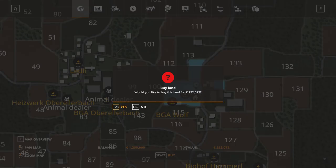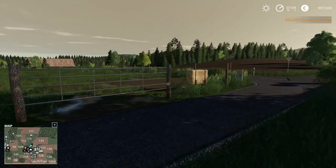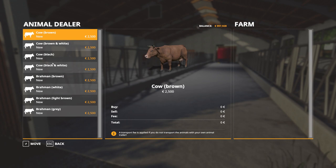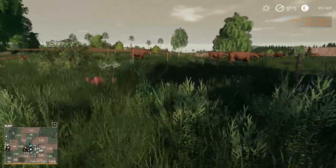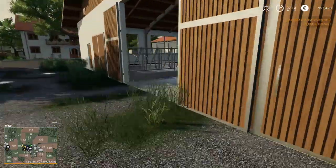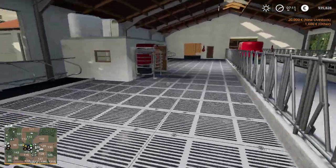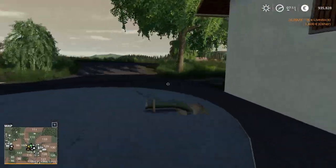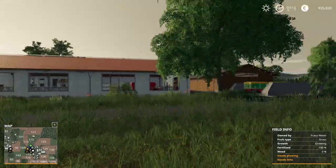If you buy this land for 250,000 you get a fully working BGA — biogas plant — but I just want to show you this. This is your land now. If we go and purchase a couple of brown cows, this is the cow area where the cows will be. There are interactive cows here — they show up and walk around in this area. So technically this is your pasture and that's your cow shed.